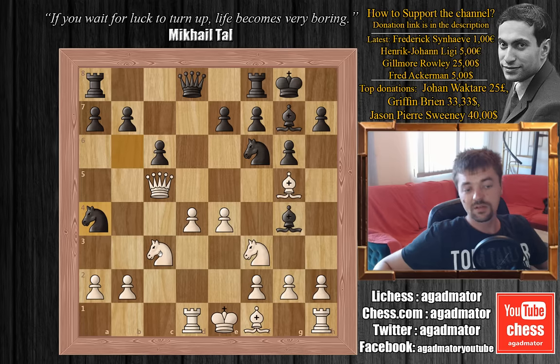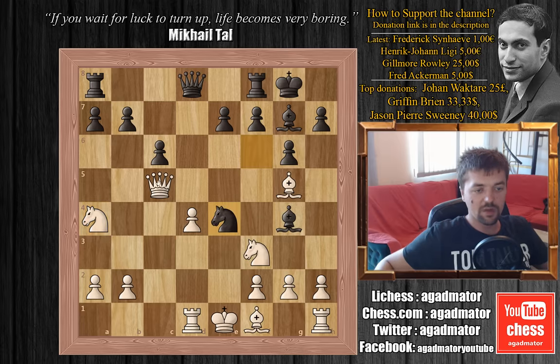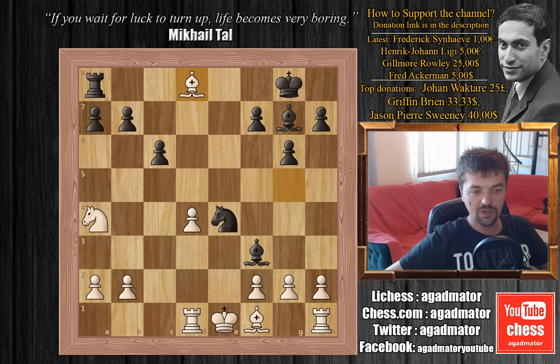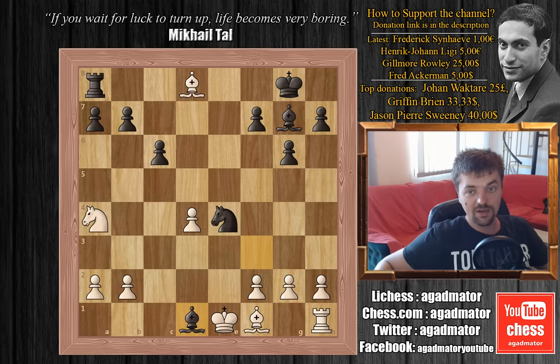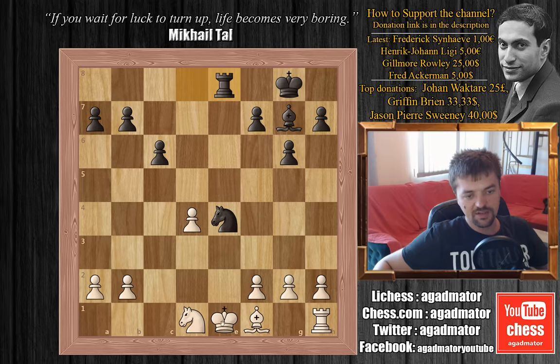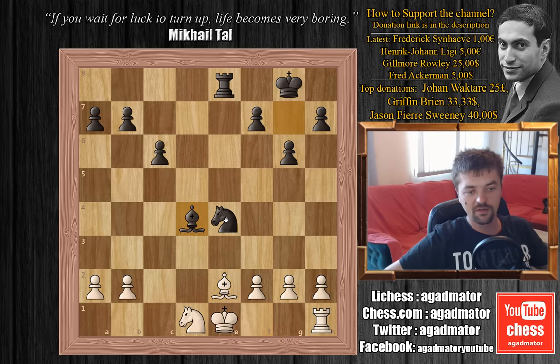It seems like white can simply capture the pawn with knight captures on a4. But if knight captures on a4, then knight captures on e4 — a double attack on the queen and the bishop. If white plays this perfectly, it would still be better for black. For example, if queen captures on e7, bishop captures on f3, then queen captures on d8, rook captures on e8, bishop captures on d8, and now bishop captures on d1 with an attack on the knight on a4. Knight to c3, rook captures on d8, knight captures on d1, and rook to e8 is very good for black — winning a pawn for Fischer.